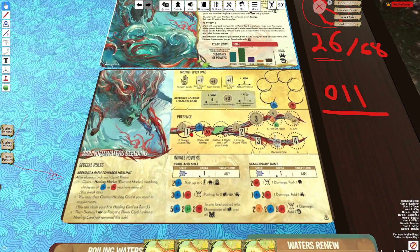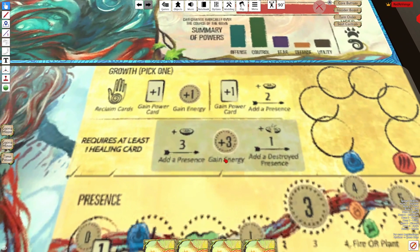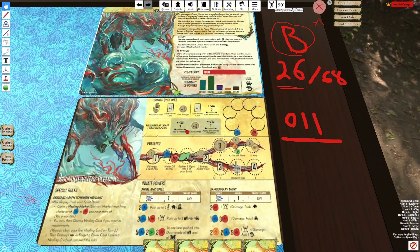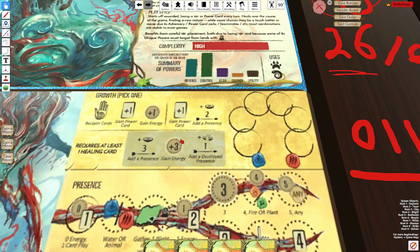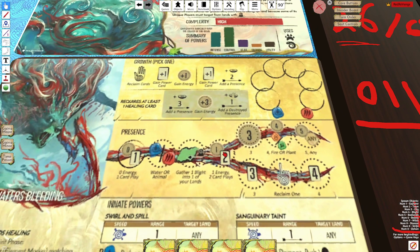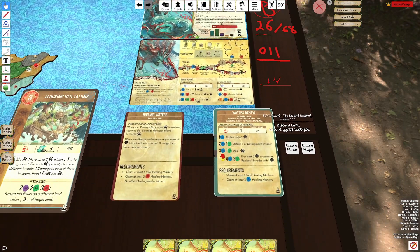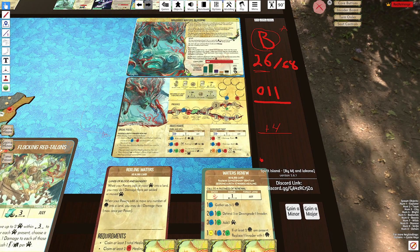It gets worse: looking at the growths, I can't even pick G3 until I have one healing card, so I can't choose another growth option until turn four. It becomes: place a presence, gain a power card, place a presence, gain a power card. They did this to make the special rules and innates very powerful as compensation, but for me it just leaves a very unrewarding experience.